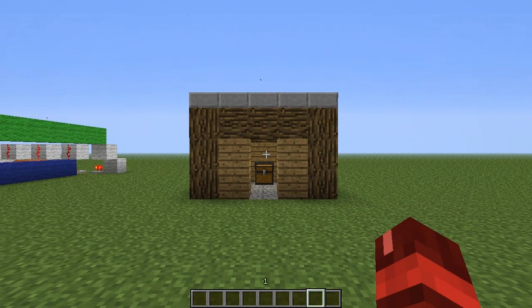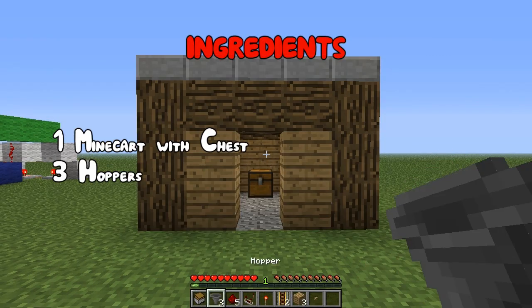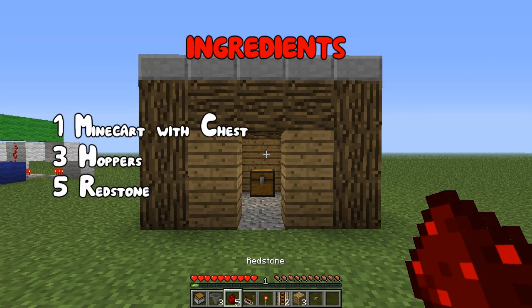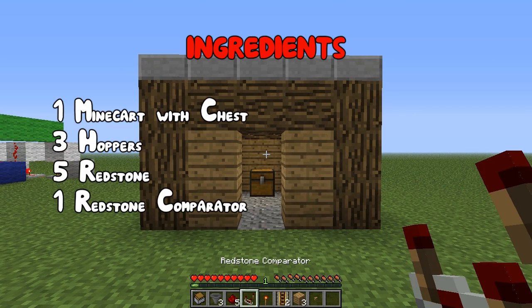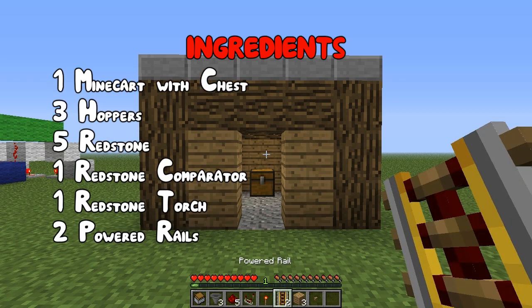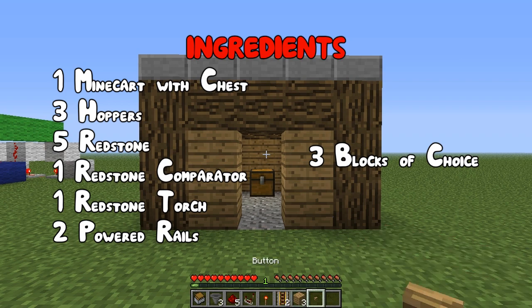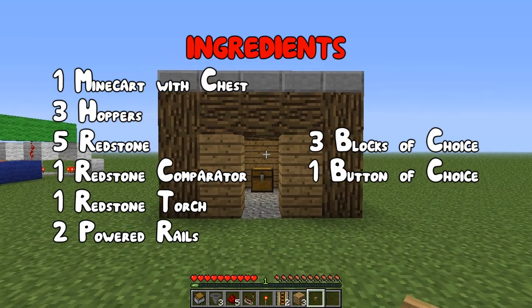I'm going to teach you how to build it now. So what you are going to need is a mine cart with a chest, three hoppers, five pieces of redstone, one redstone comparator, one redstone torch, two powered rails, three blocks of your choice — I've just gotten wooden planks — and a button of your choice, I've just got a wood button.